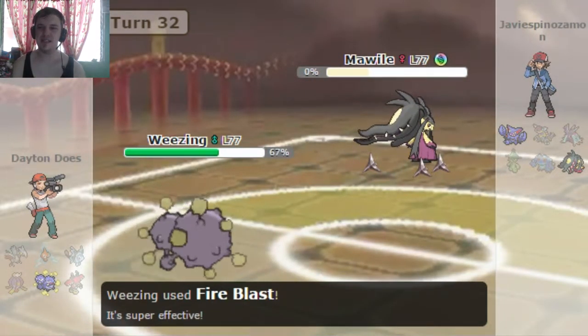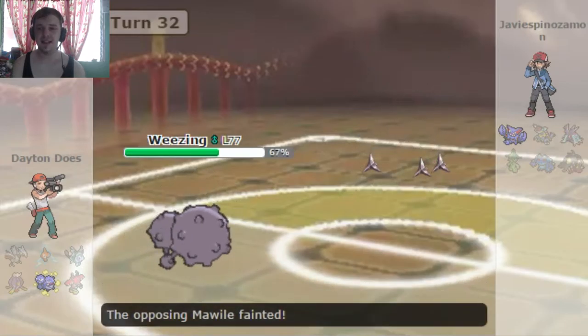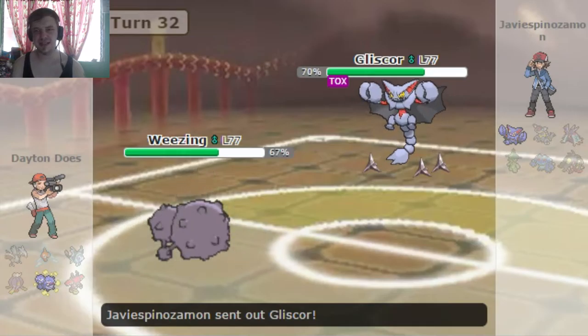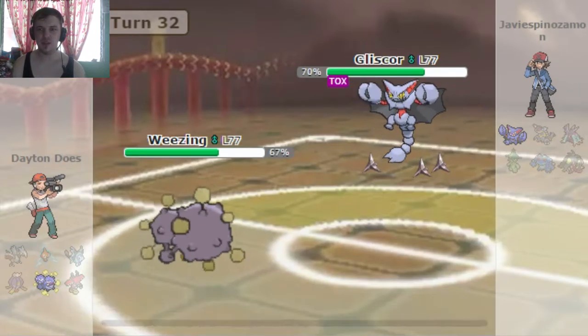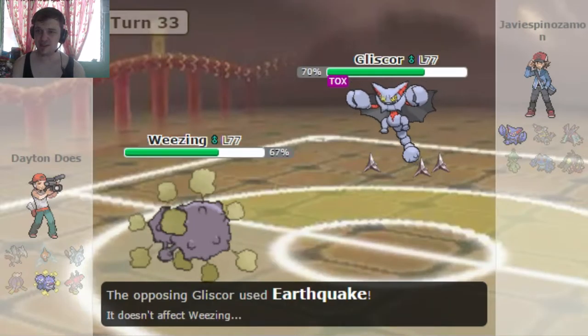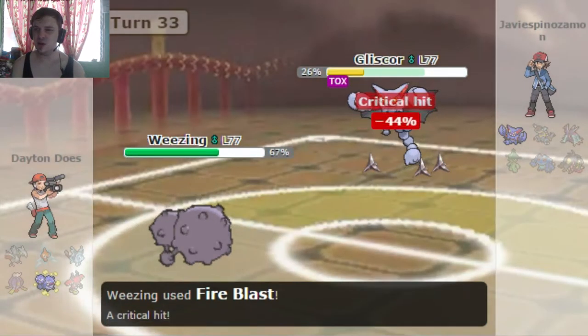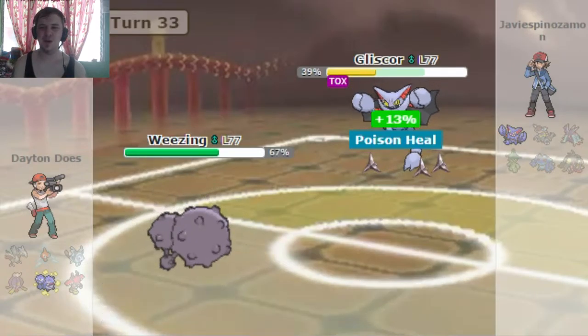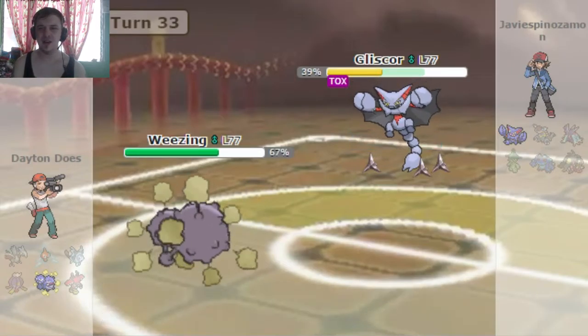Luckily Fire Blast is able to take down that Mawile. Now it's just a fight to see if I can hit enough Fire Blasts to take this Gliscor down, which Fire Blast doesn't have that much PP. He goes for Earthquake now, which is interesting — maybe he's a new battler too. Because Weezing has the Levitate ability, which is a really, really awesome thing. It negates the ground weakness for his Poison typing.